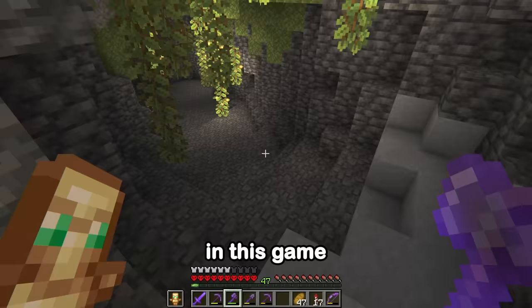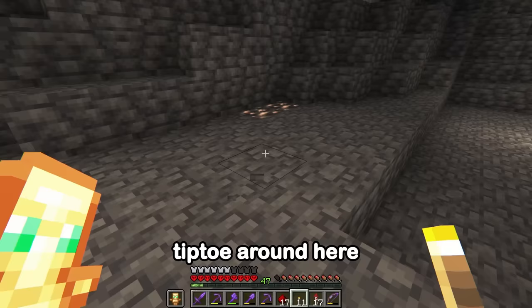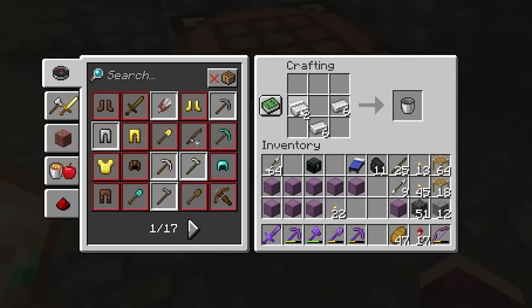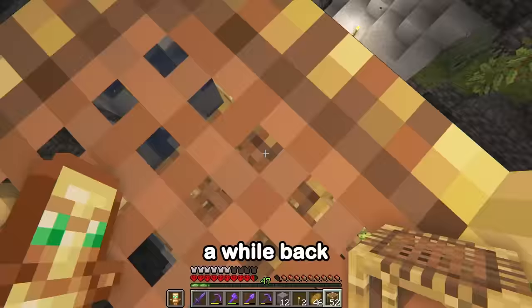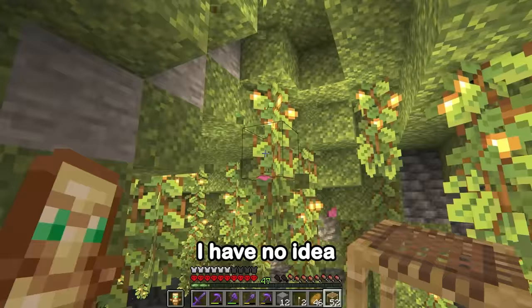A lush cave! Well, at least I don't have to tiptoe around here. Hopefully, we can find some axolotls in here, so let's craft a few buckets just in case. Spore blossoms — nice. I found a load of these a while back. I wonder whatever happened to them. I guess I should gather some up while I'm here.